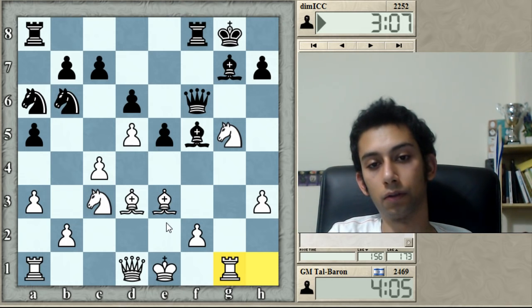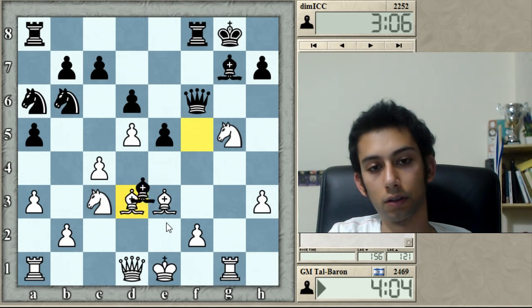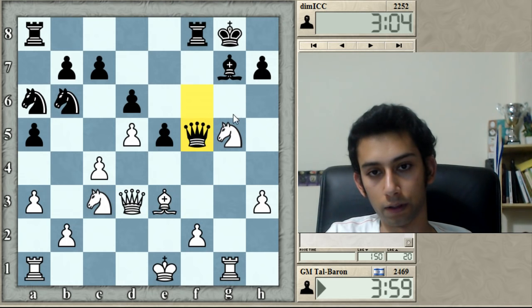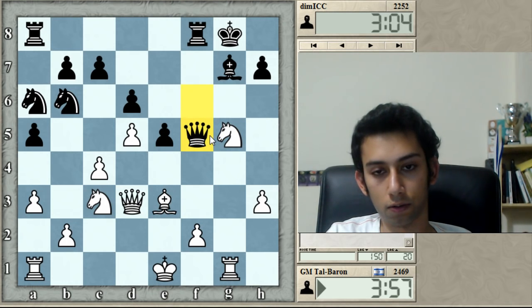It looks really, really good for me, to be honest. I mate this red end in one move. Of course he prevents it, but I can take and go. Nc6. Bh6 wins a piece at the end.